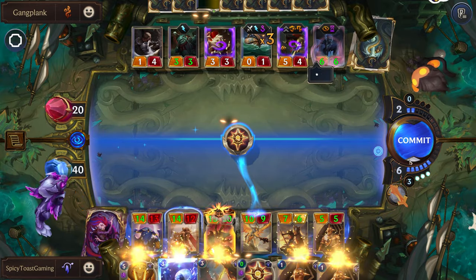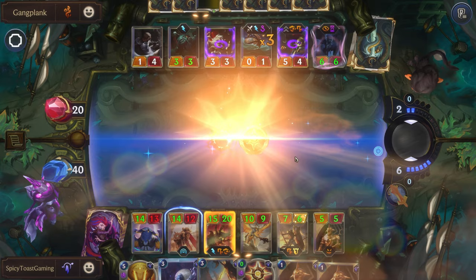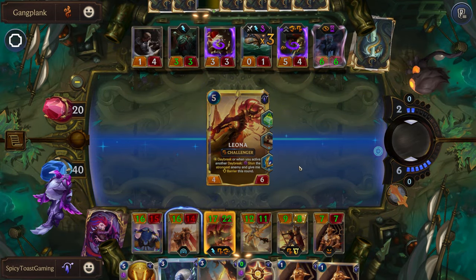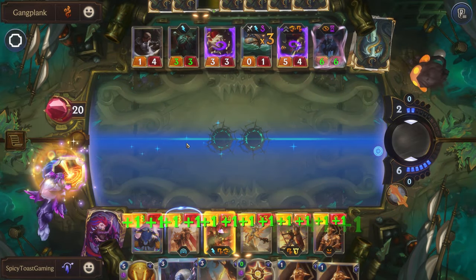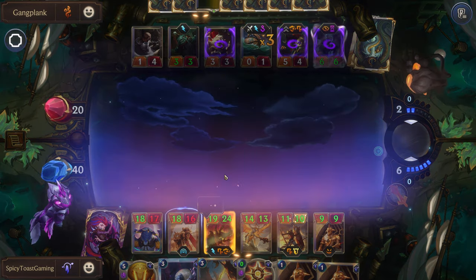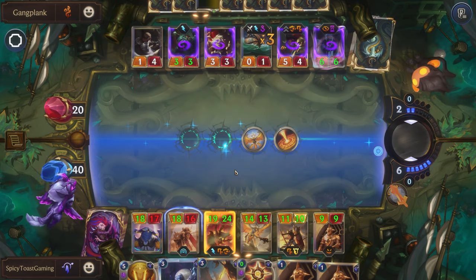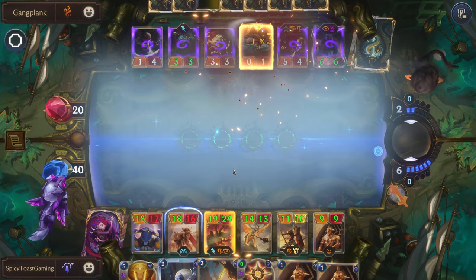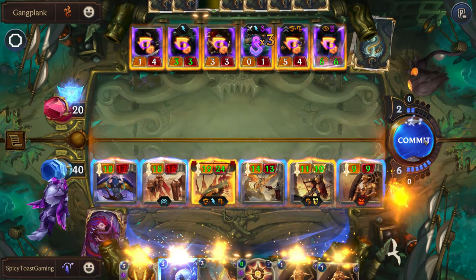Now we're just going to stun everyone again and attack and end the game. This will be the last thing we have to do — this should stun their whole board, what's left of it. Then we'll just attack and absolutely obliterate their Nexus. All the stuns. GG.